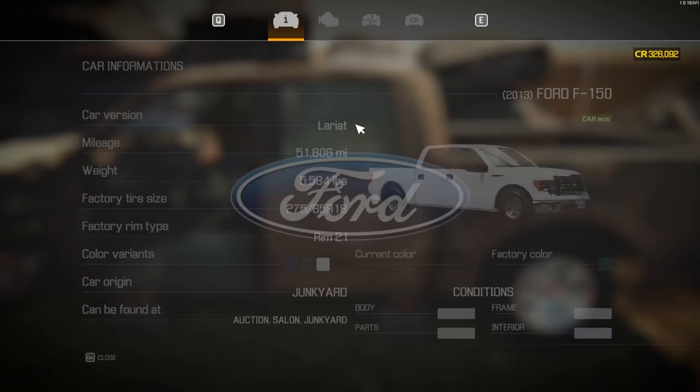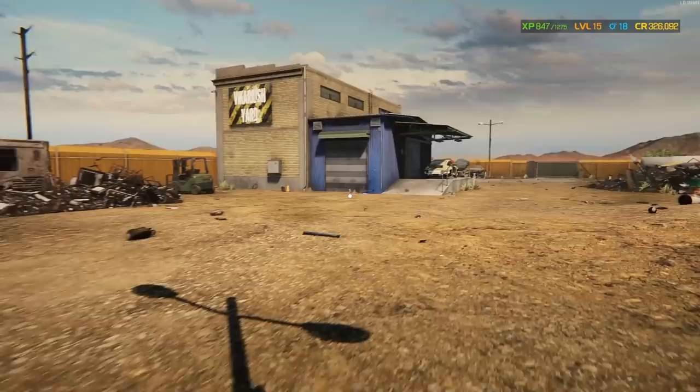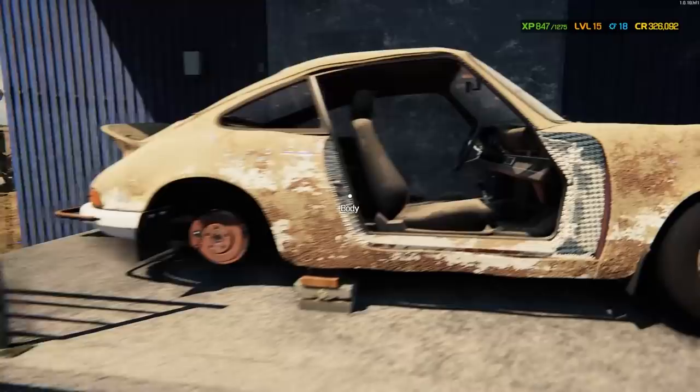Scouring the whole junkyard, there's literally just this F-150 — a 2013 F-150; I know there's a Raptor version I'd be more on the lookout for — and then that 911 Carrera. I think we know who's gonna be our date to the dance. They put it up there on a pedestal for a reason. It's just sitting up there waiting for us, like they knew we're gonna take this 911 home.